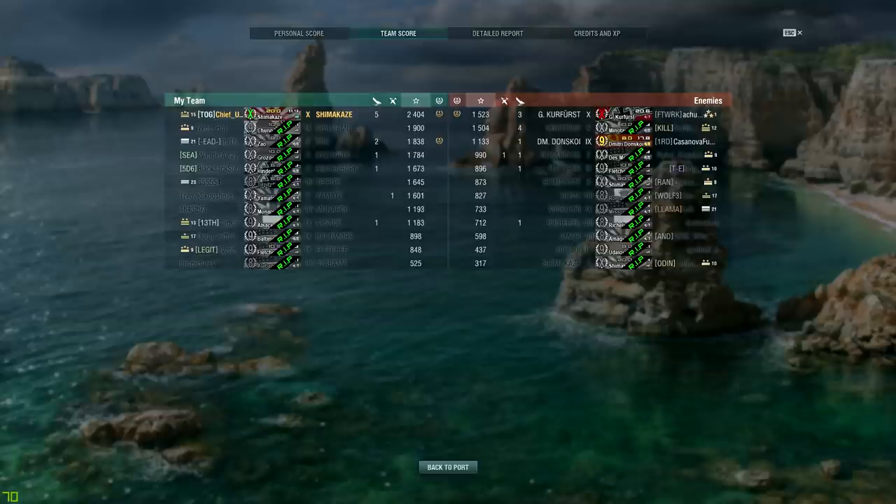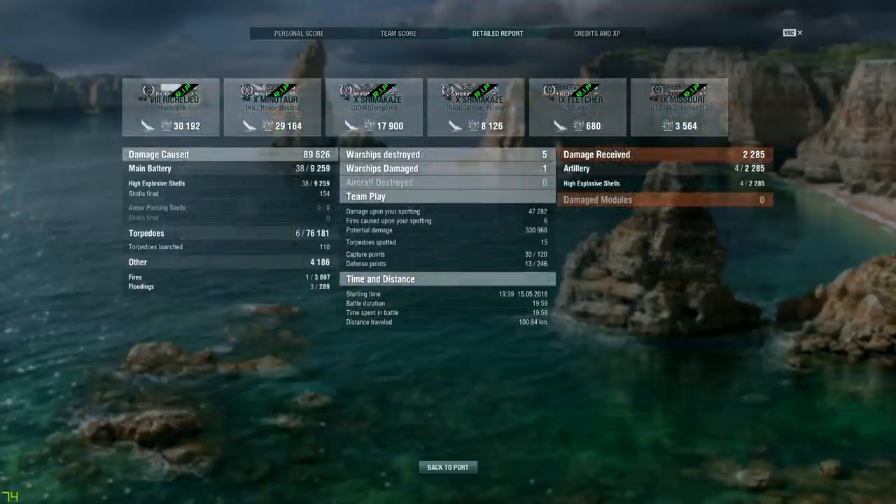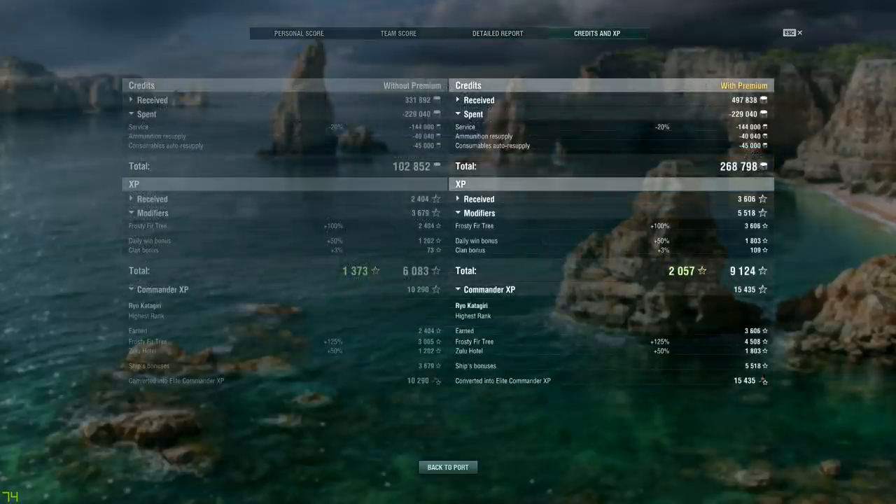Top of the team for XP earned with 2,400 base XP — next nearest guy on his team earning 1,900 base XP. Two survivors on the enemy team, probably feeling kind of foolish. What's really scary though? The border-hugging Kurfürst was top of the team on the enemy side. Anyway, that's it for today's video folks. If you liked the video, hit that like button and subscribe. Leave a comment down below. You can find channel news on Facebook, submit replays by email, support me on Patreon, and watch me play live on Twitch. Links are in the description below. I'll see you next time — this is Captain Rai, signing off.